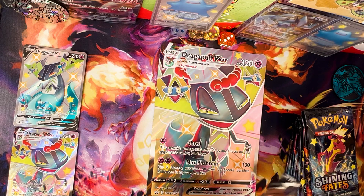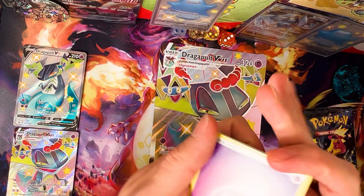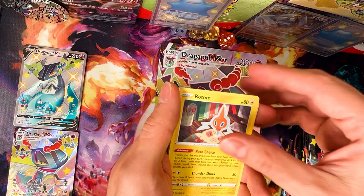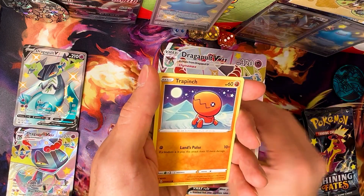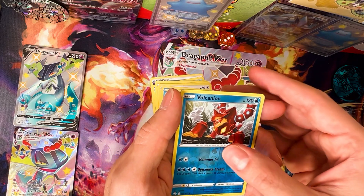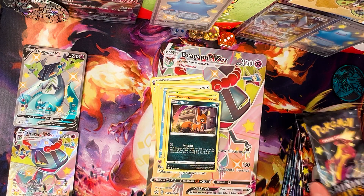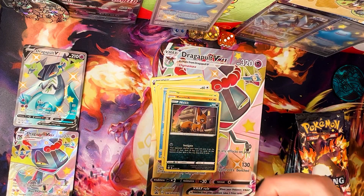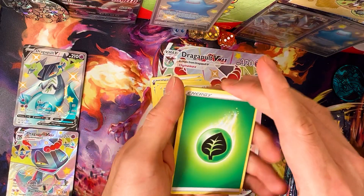First pack: energy, white Cramorant, Cramorant, Rotom, Roserade, Eevee, Buizel, Yanma, Trapinch, Nickit, Boltund, Astarar, and Indeedee. So far one pack, we shouldn't get nervous — I'm not pulling anything great out of this energy.